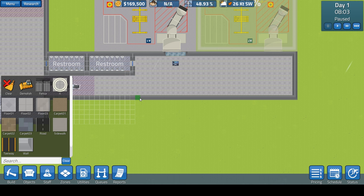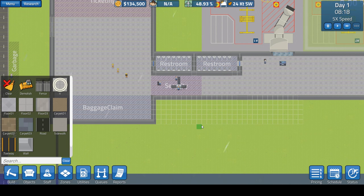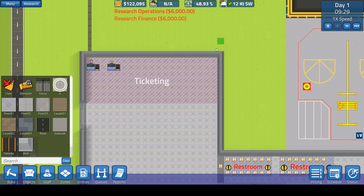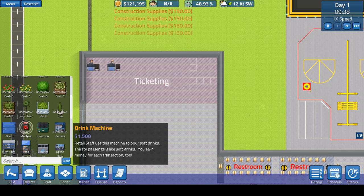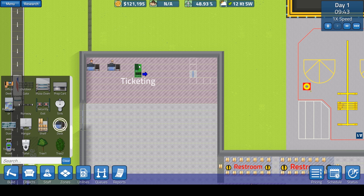Let's go ahead and expand the foundation. Nothing crazy — I don't want to spend too much money. They're destroying the restrooms, which is good. For ticketing, I really don't want to take out a loan, so we're going to need to increase prices. We'll go into research, finance and operations, and find the pricing option. We need a CFO first — that's the most important thing. Let's build a little office for the CFO, just something simple.